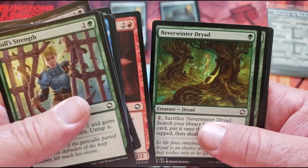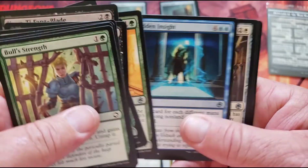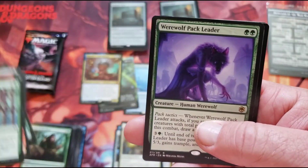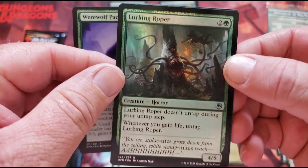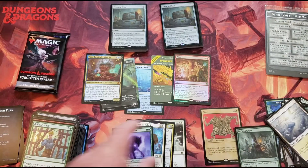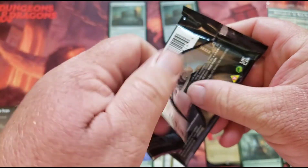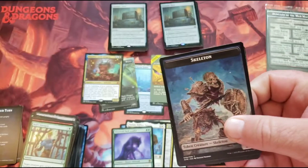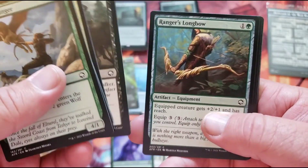Owlbear — doesn't that sound like it should have been in Ikoria? Just me. Werewolf Pack Leader. I knew we were going to get some more werewolves because we got Innistrad coming. Lurking Roper. So we got two foil rares. We only got one mythic so far. All in all, I like this set — I think it will age really well.